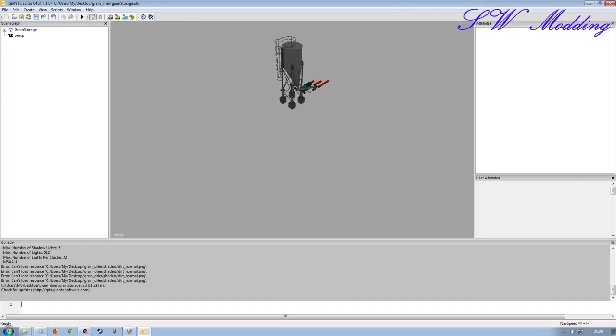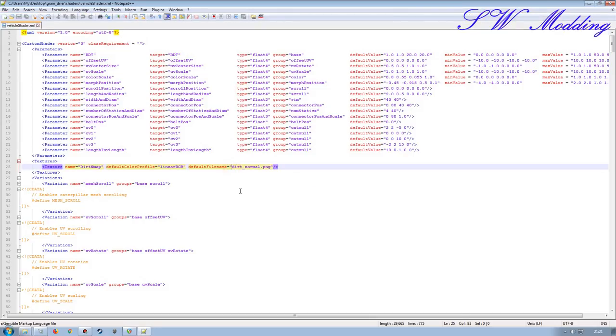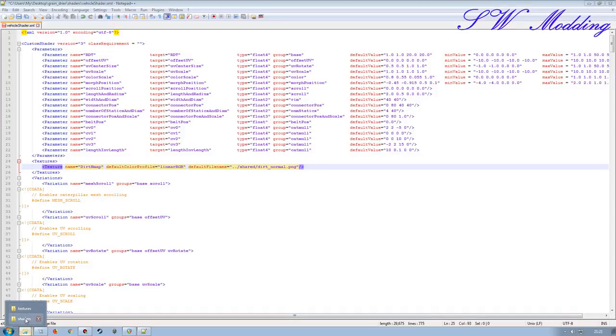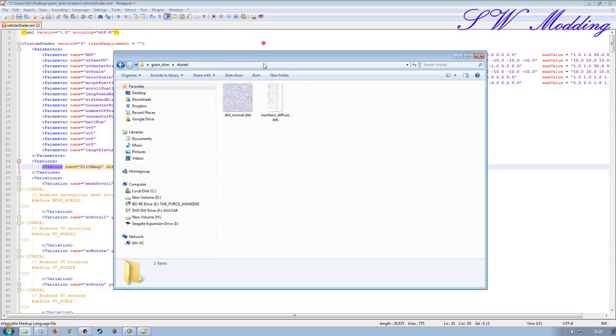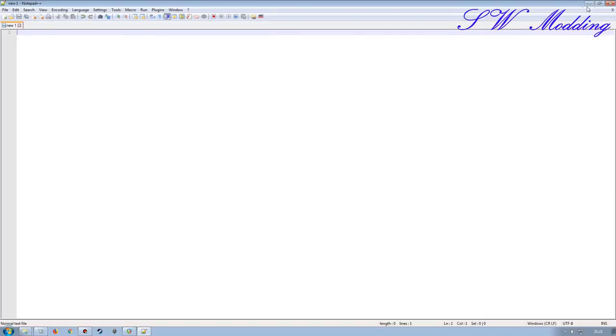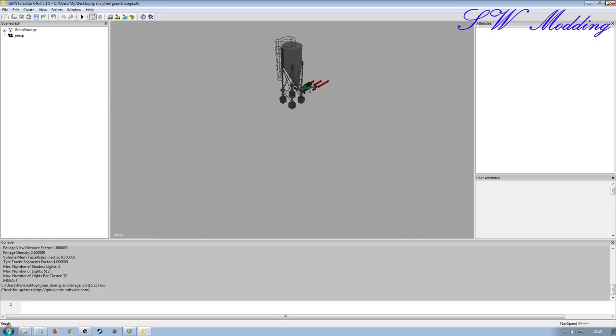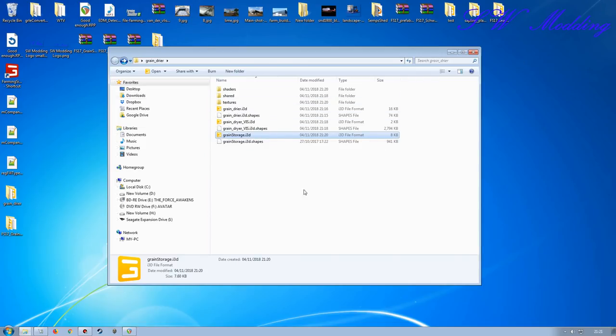I'll take the shader, cut it, and put it into that folder, then open this up and change the path file name accordingly — just type in 'shaders' like so and save. I'll open it up to make sure everything is showing correctly. We do have some errors because I haven't got the dirt normal set up correctly — in the vehicle shader I need to go 'dot dot slash shared slash' because my dirt normal is in the shared folder, so I need to give it that path file name in the shader itself. Then I'll close that down, save, and double-check again — no errors, fantastic.